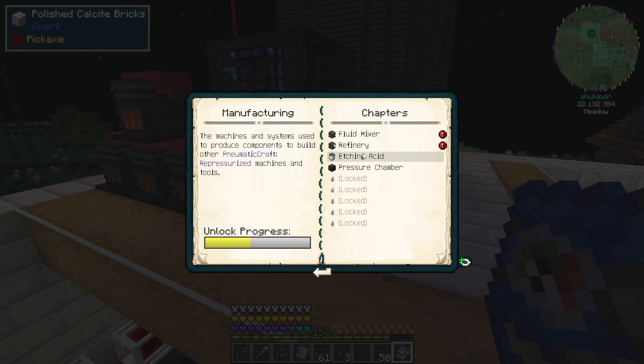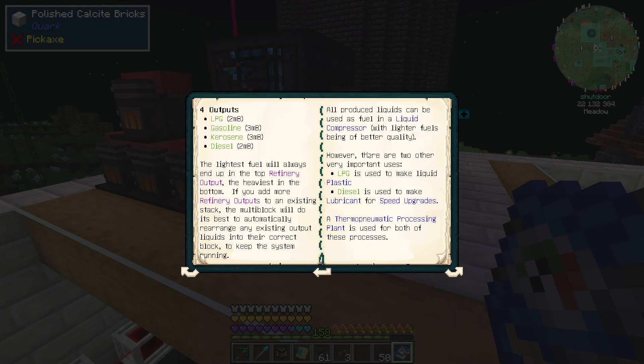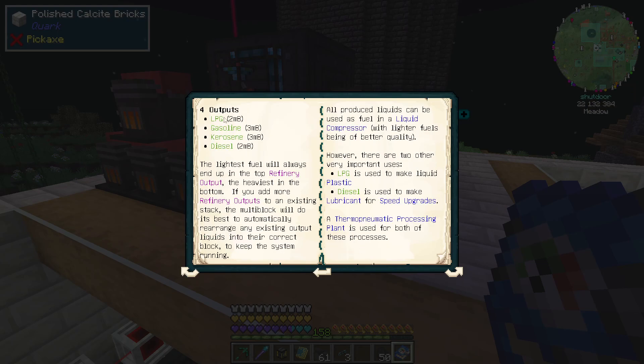Alright, so we've got the etching acid. There's a refinery, which will give us — let's see, what is this actually looking for? So I guess you can build different sizes of the refineries. It says the refinery's a multi-block structure — place down a refinery controller, then stack two to four refinery outputs on top or besides the controller. And then apparently the more you have, the different types of liquids you're going to get. So if you're looking for LPG or diesel, just doing the first one would make sense. The third is LPG, kerosene, and diesel. The fourth is LPG, gasoline, kerosene, and diesel.